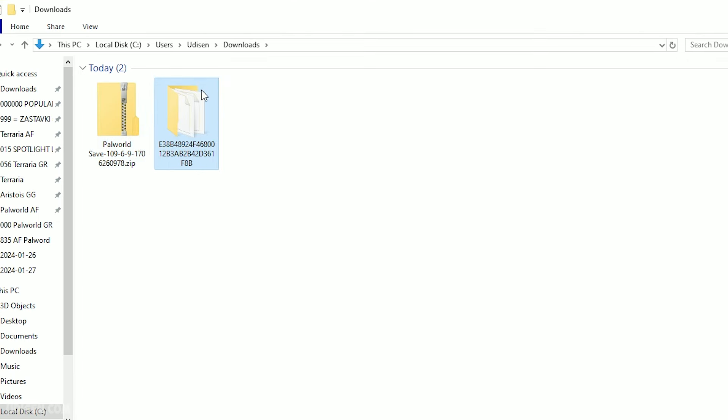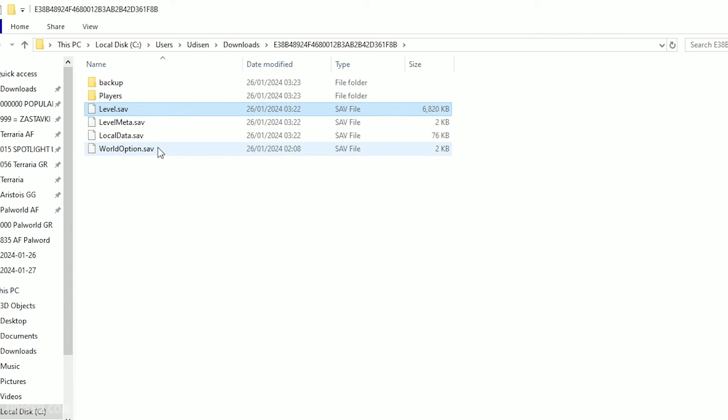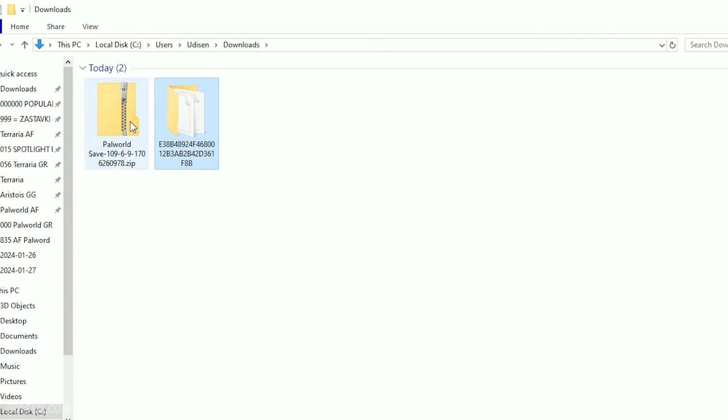You must receive one folder with all these strange numbers. Double-click. In this folder you must see Level Save, Level Meta, Local Data Save, and World Options. If you have all these files, it means this save file must work properly, and it is for Steam, of course.